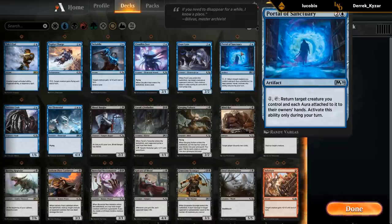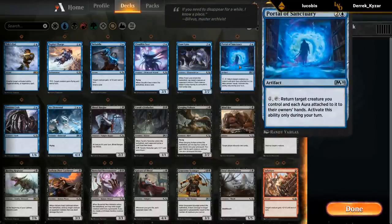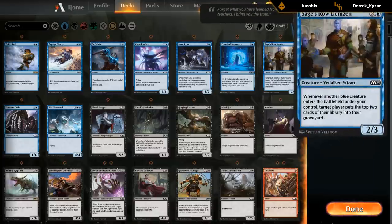Portal can have some interesting synergies — it plays well with enter-the-battlefield abilities like the Seer and the Lynx. Probably not a card you're going to start too often, but could be okay in some decks with enough synergies. And you can only activate it during your turn, so it's not a way of stopping removal spells — you really want to be comboing ETB abilities. Then we've got the Denizen, which can also be a win condition by milling the opponent out. A 2/3 for three may or may not be good enough. We just have the one so we're not too interested in it.